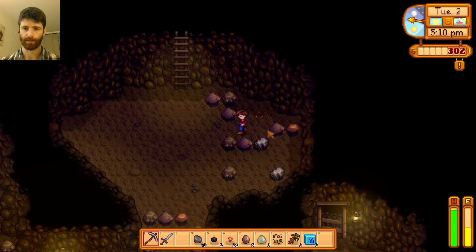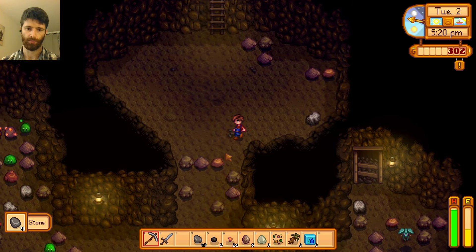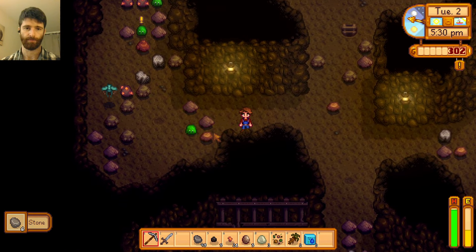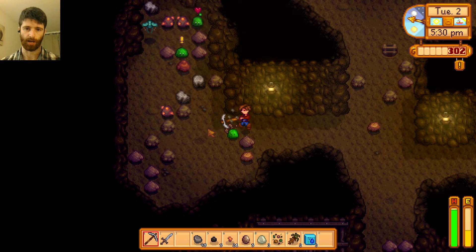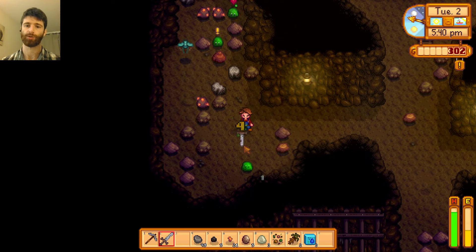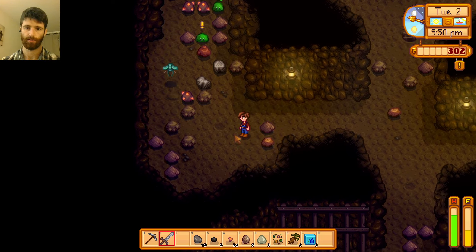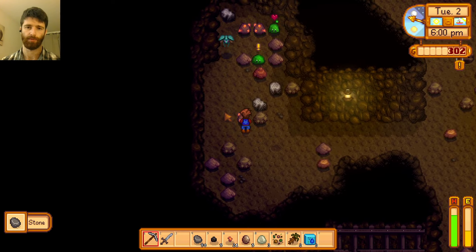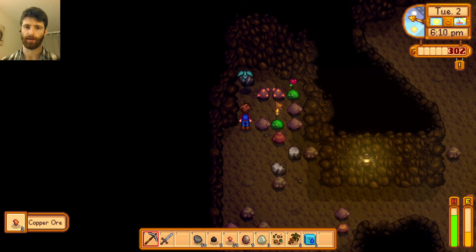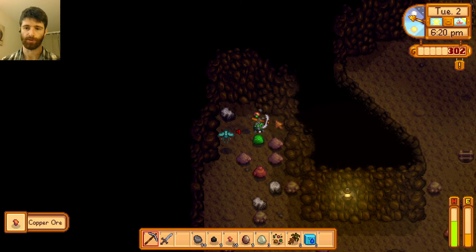Let's continue breaking some — these are not giving me anything, but I will continue. We found another ladder. There is copper over here — I will go get the copper. Oh no, I'm being attacked. I need to get my sword out faster. These guys are attacking me a lot. They are defending the copper. Just get the copper and run.